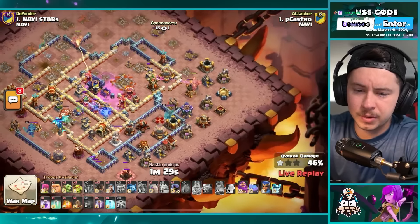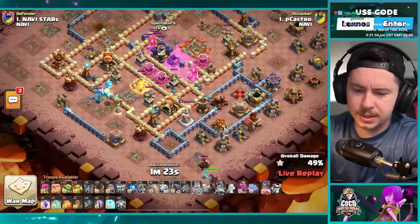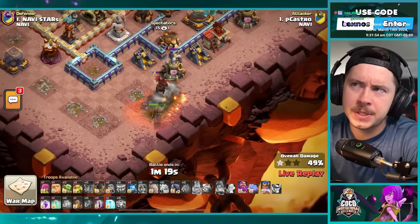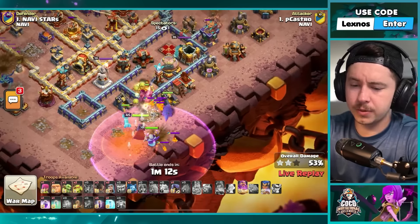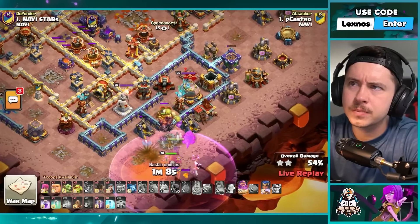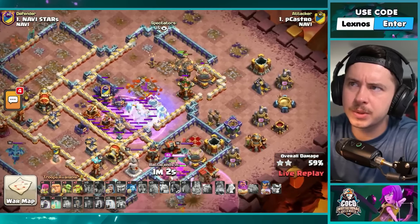More rocket balloons on the right, another rocket balloon on the top just to pull traps maybe. The eagle's gone. Royal champion to fight the lava hound — he's trying to be creative here, do something fun. Golem, champion, poison spell, grand warden on ground mode with the rage gem.